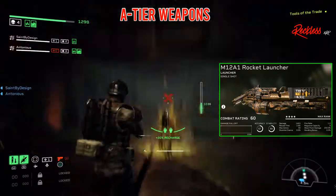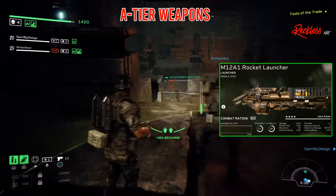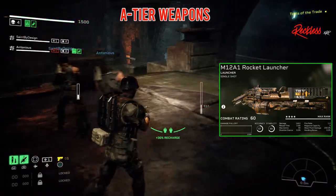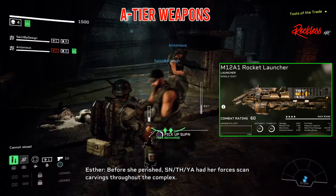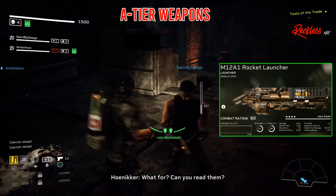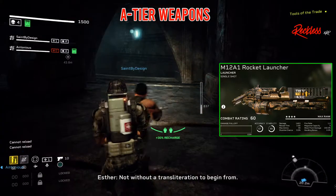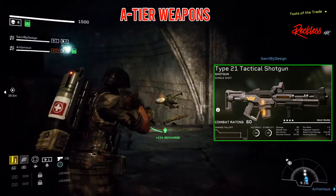Next, we have the M12A1 Rocket Launcher. It is a single shot heavy launcher. It has an accuracy of 67, stability of 60, damage of 1424, reload time of 2.8, max ammo of 30, stumble chance of 0%, fire rate of 1.2, mag capacity of 3, and a weak point damage of 150%.